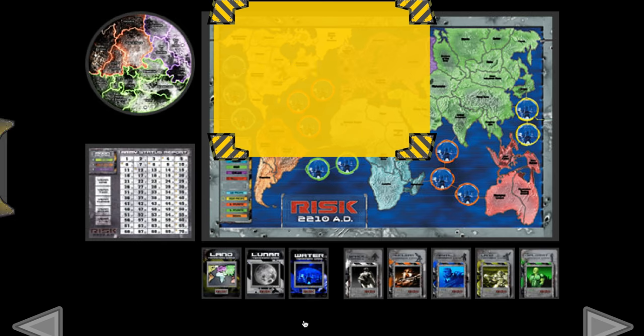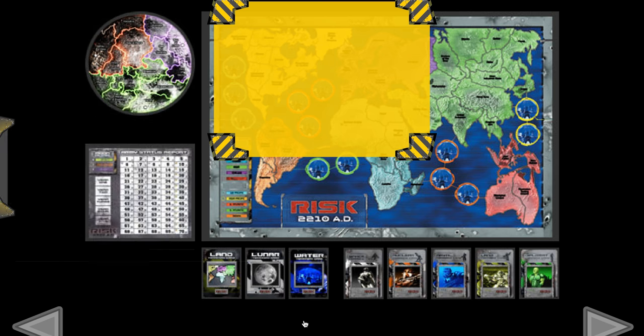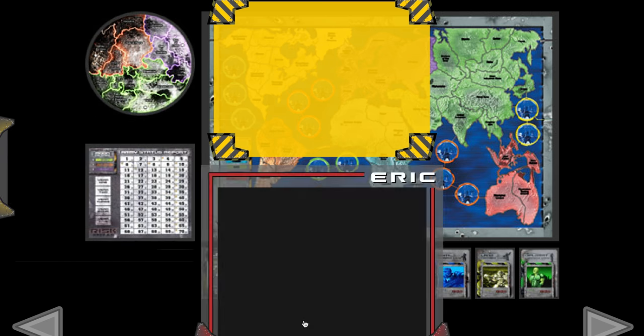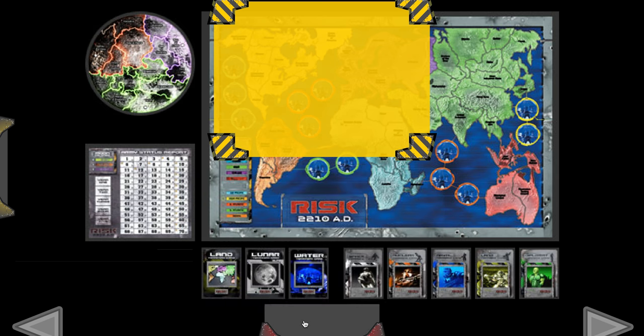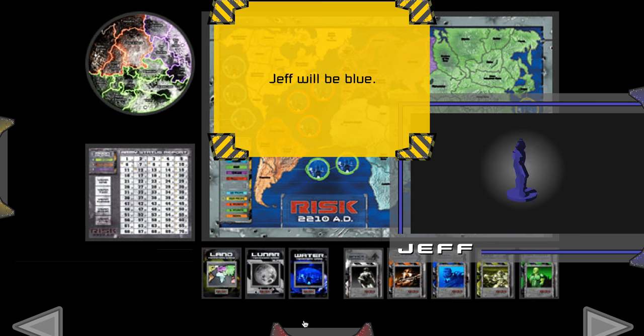Each player chooses an army by color. Rich is gold. Eric is red. Jeff is blue.